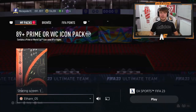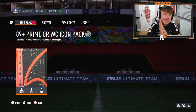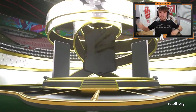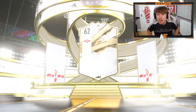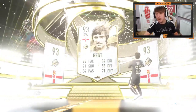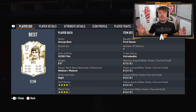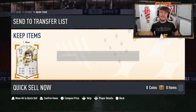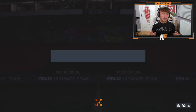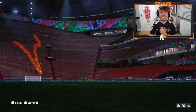Man E is up next with the icon pack. Matthias is going to be extremely hard to top - it's going to be a prime icon. George Best prime! 93 prime George Best, one million coins - another humongous dub! That's one card I've never packed and always wanted. I'm absolutely gassed for him. He's got Garrincha, play Best on the left - that's beautiful. He needed a left winger too, perfect.